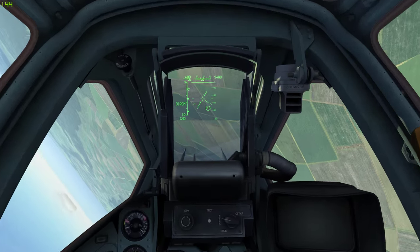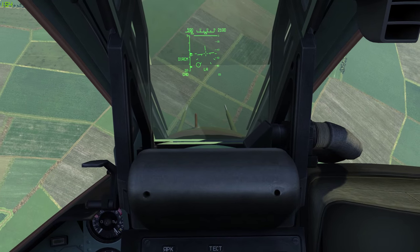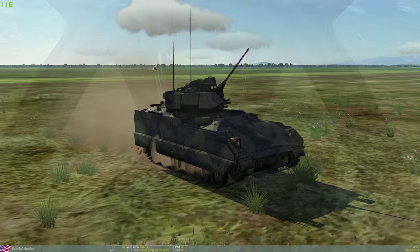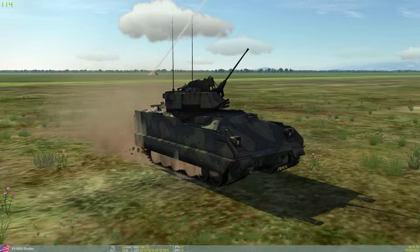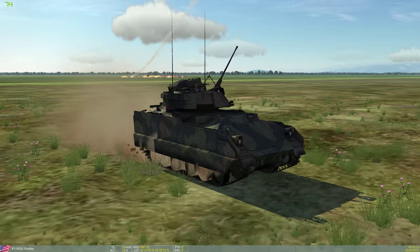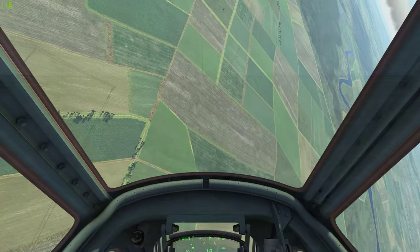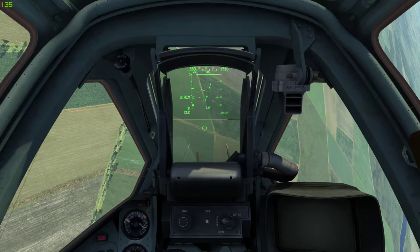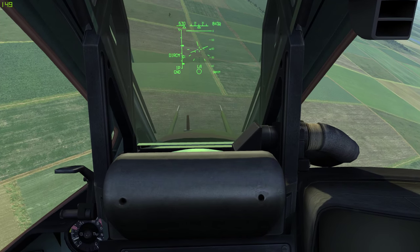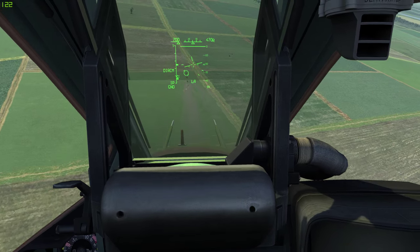Using rockets is straightforward: your plane's avionics create a predicted impact point on the HUD. You point it at what you want to shoot and fire when the system gives launch clearance. Being unguided, accuracy is very dependent on circumstances — wind, for example, will influence the ballistics of all unguided munitions heavily, so on a windy day you may need to do some ranging shots to correct for the target. Rockets are versatile but generally require you to be somewhat close to the target, often putting you in range of return fire.